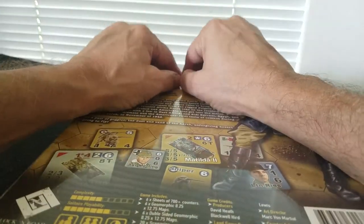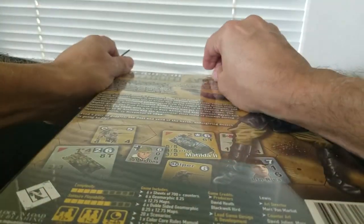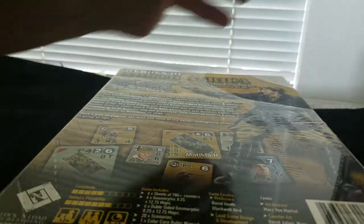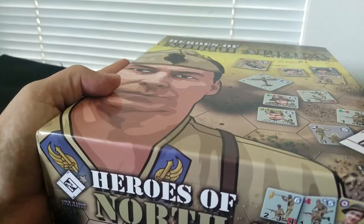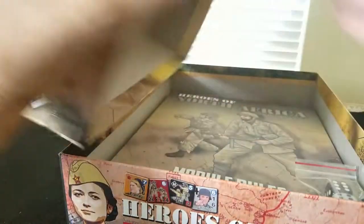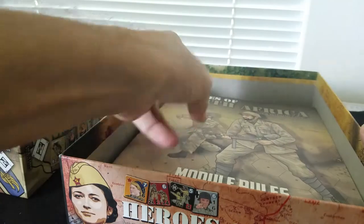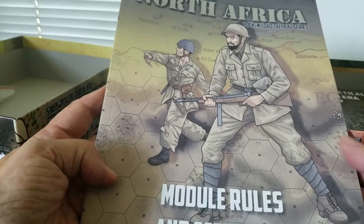Did I not cut this? I can't get in! So it's kind of a long intro, sorry about that - you're sitting here waiting for me to pull the shrink wrap off. I thought I cut this earlier. Look at that proud little Italian on the box art! Once again, it's the new format - big box, three inches deep, huge. Two dice, module rules with scenarios.